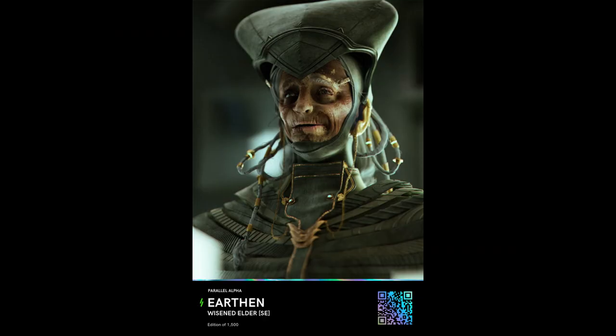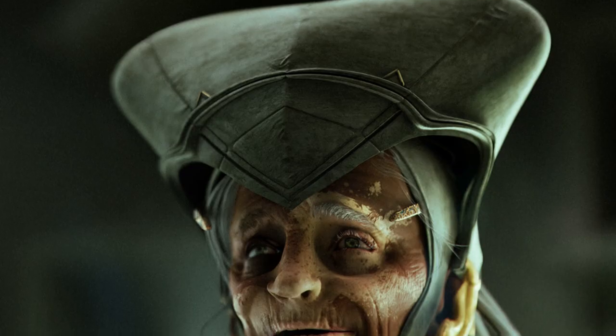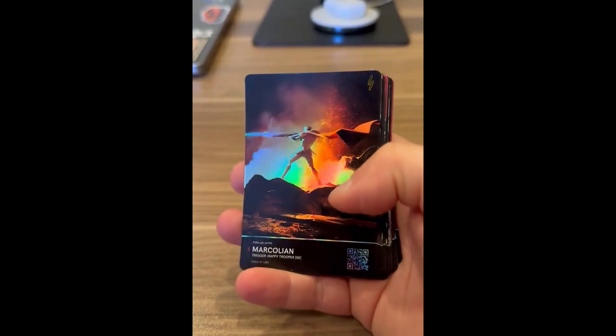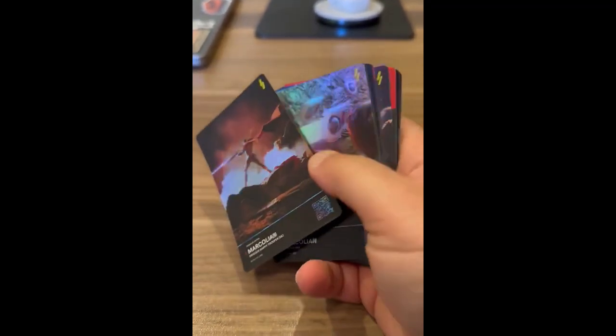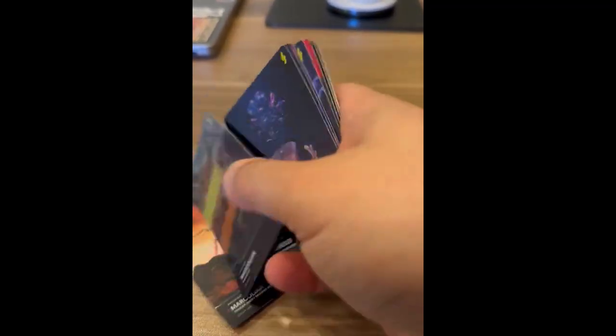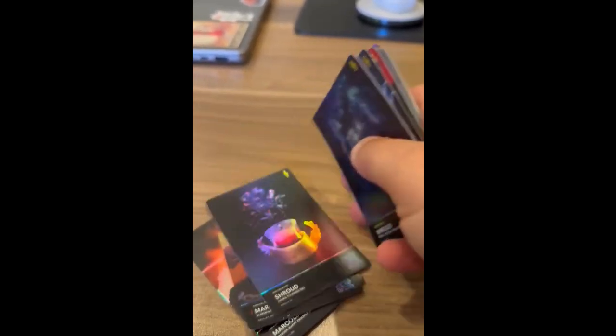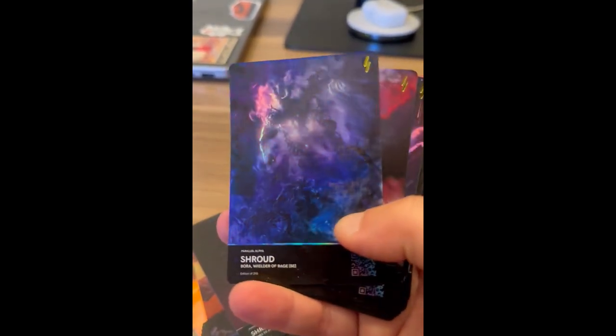Moving forward, let's look at the special edition cards. These cards are immediately distinguishable by their unique color on the QR code. Compared to first edition cards, SE cards are relatively more scarce with much smaller edition sizes, and boast eye-catching shiny effects. These cards are particularly valuable to collectors, as they will be exchangeable for physical versions of the card and will not be printed again.